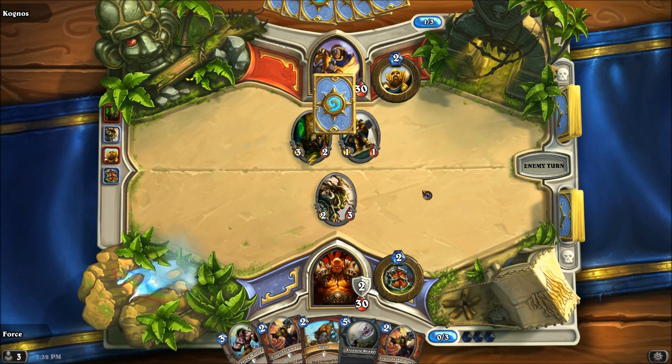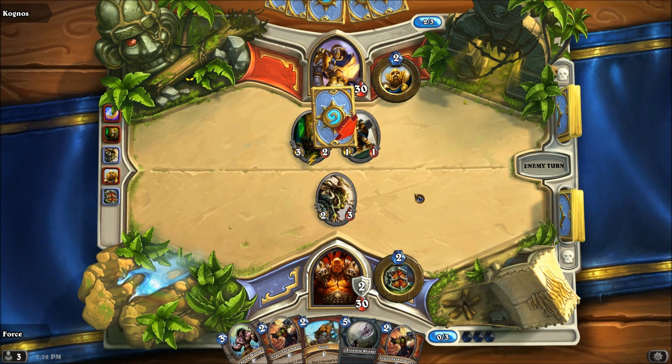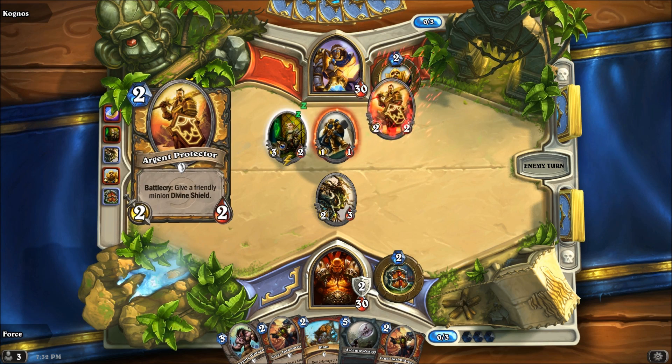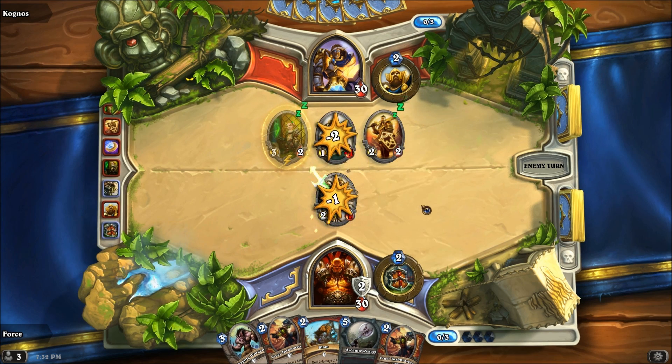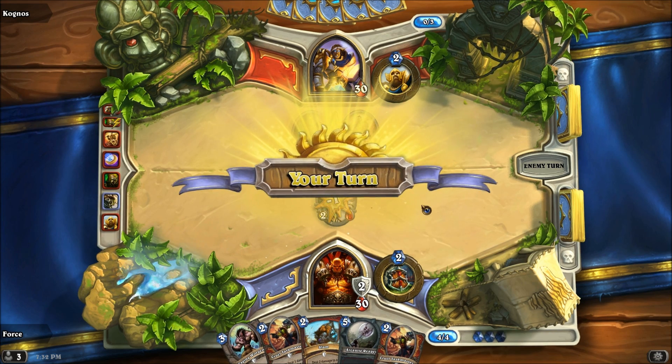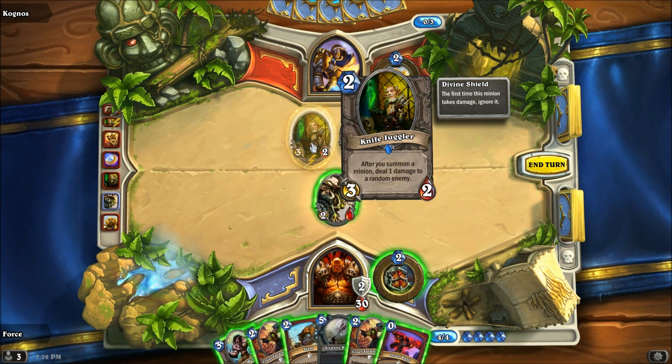We're going to see a Knife Juggler here. He's going to follow it up — we got Divine Shield, or no, he's going to coin into a 2-drop. There it is, a Noble Sacrifice or Argent Protector. That's going to trigger a Knife Throw — hits that, and then he's going to follow it up with hitting that. Now we've got something else to deal with, and that is the fact that he has got a Shield.